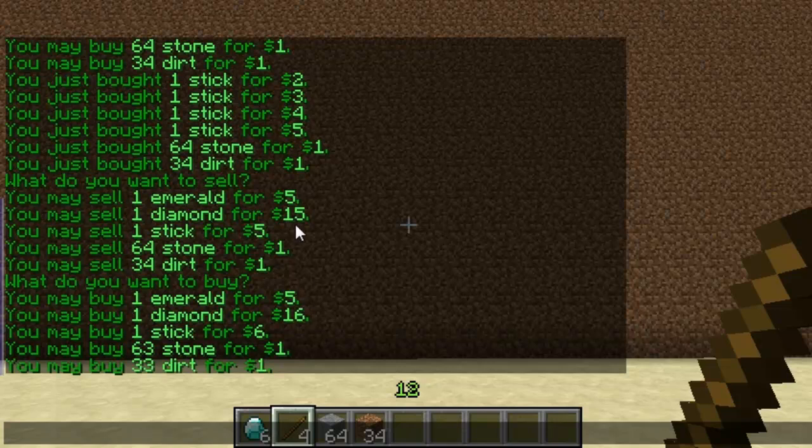So you can see emerald stayed the same, diamond is one less, sticks one less, stones one less. So obviously if I sell them all, all I have to do is type slash sell and then whatever I'm selling.